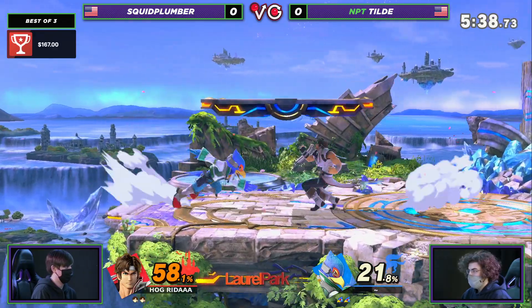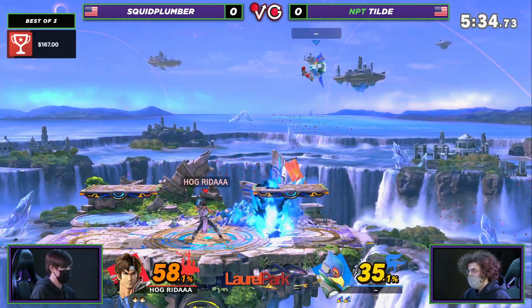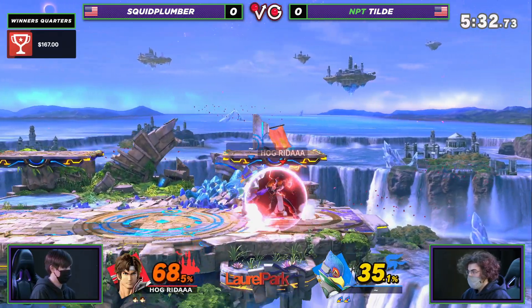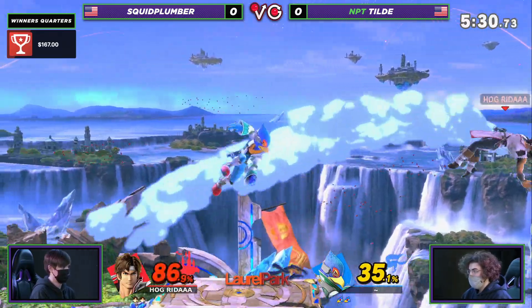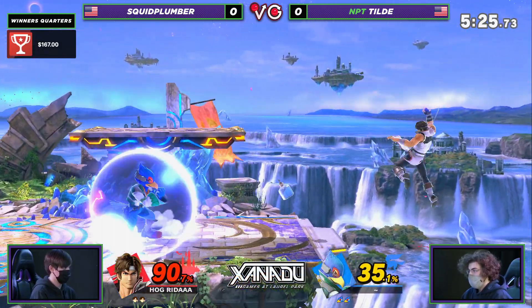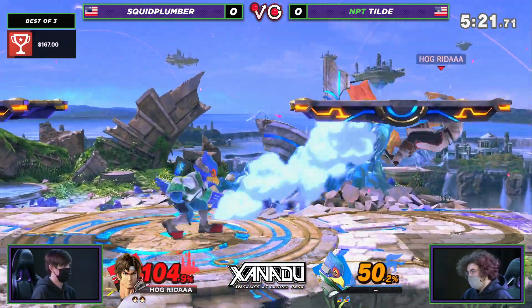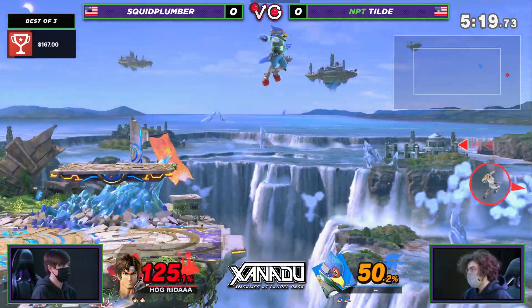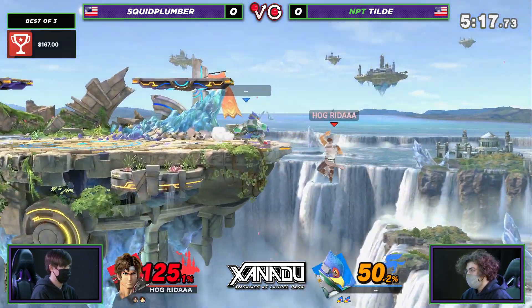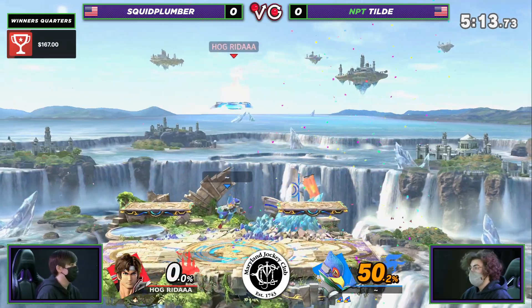Tilde carrying it up with the up air a little bit. Nice air to back air there. Tilde once again playing a little bit more passively, realizing that the reflector is the best friend here with Belmont. There's a lot of propaganda out there, Scabs, that Belmont recovery is bad. And depending on who you talk to, it is bad. But then you see him make it back from something like that and you're like, yeah, it's doable. Interesting aggressive option right there.